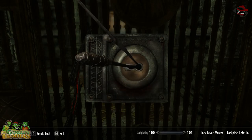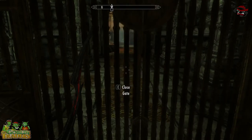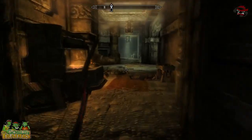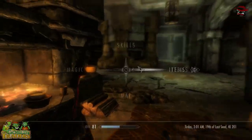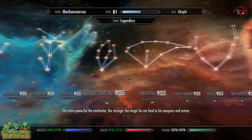If you want to cheat in the game, you can download the instant cheat mod. You can actually set all of your attributes to 100. It's really something.